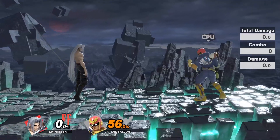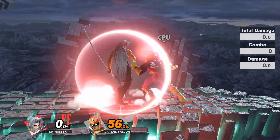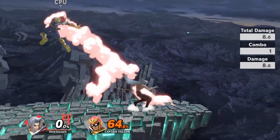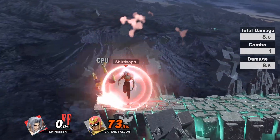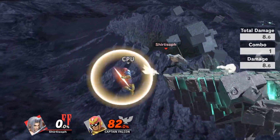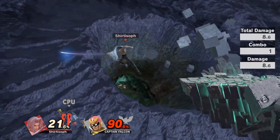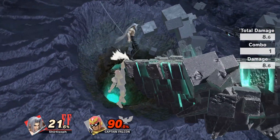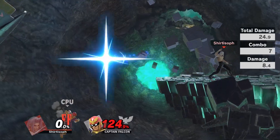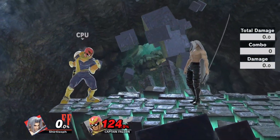Neutral air out of shield is amazing. You want to constantly block and pop with it — block and pop — this will constantly make sure you stay protected and get them off your back.